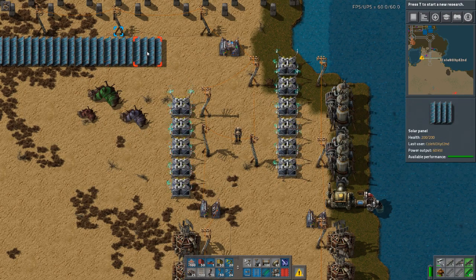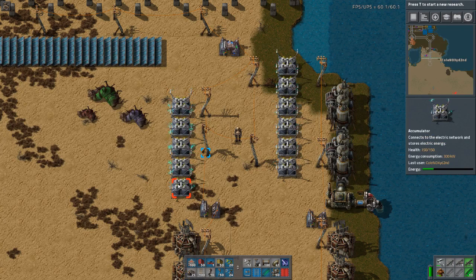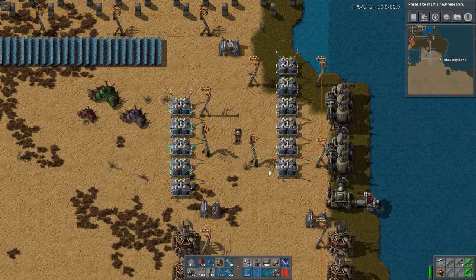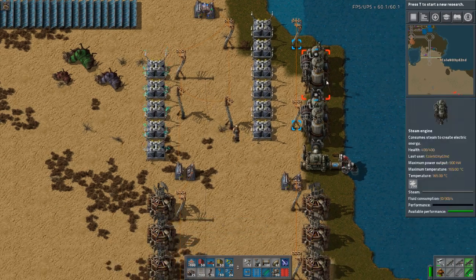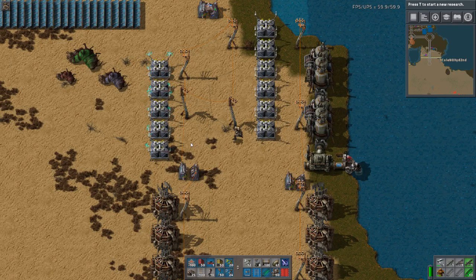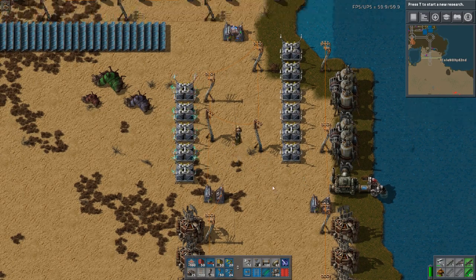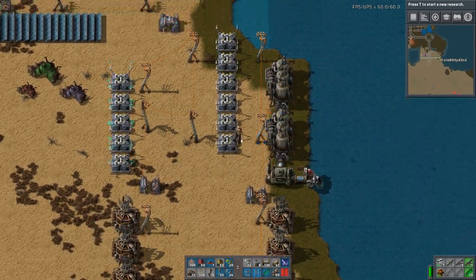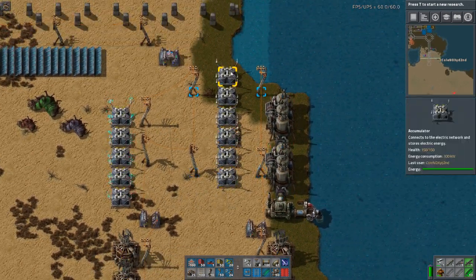So the solar panels will load these accumulators. If you have a base and you don't want to use your steam power to load all your accumulators, and only use your steam power as a backup if you don't produce enough power at night, you can do this build. During the day the steam engines will only load quite a few accumulators — three per steam engine here — the rest will be loaded by solar panels.